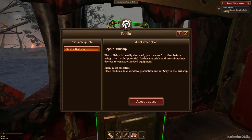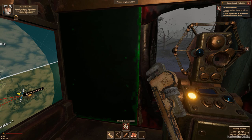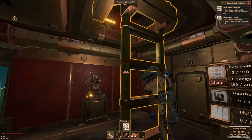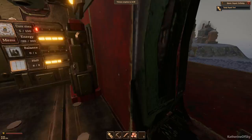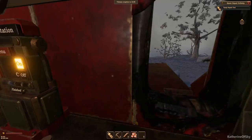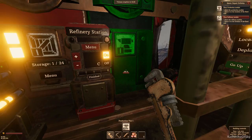Main quest objectives: place modules - door, window, production, and refinery - to the drill ship. Equip the repair tool which is number one. We're going to put in walls - we need six walls, actually five walls. How do we go out? I don't know how to make a door because this looks like a door but it's not really. Place the production module and refinery module. Drill ship is now fully operational with production and refinery systems running - you're capable to advance in the island exploration.